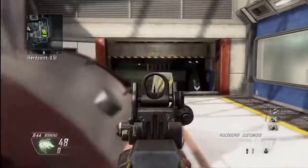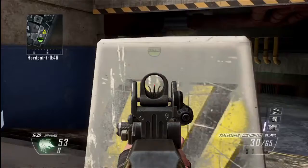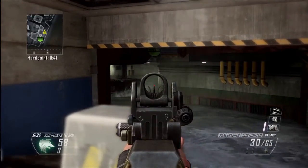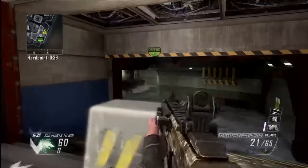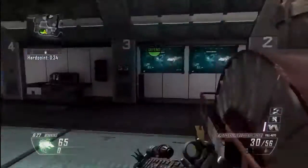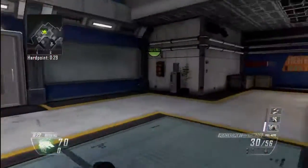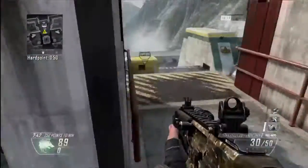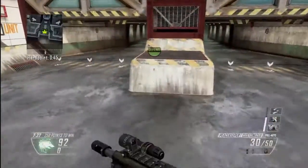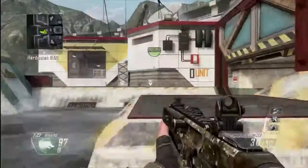Moving on to the second hardpoint — this is in section 1, I think. You can head glitch behind this bollard, then go back down, reload, head glitch again, pop up, shoot. You can head glitch around this tube thing from any direction to control the traffic coming in and out. But what you've got to look out for is the high pressure, or the loads of water coming down in this hardpoint.